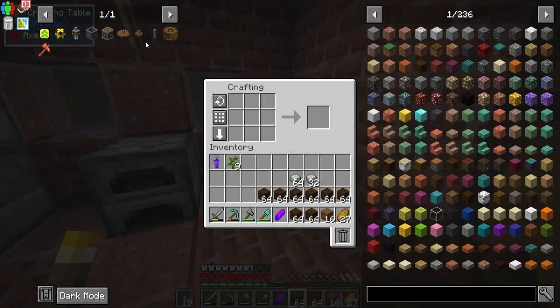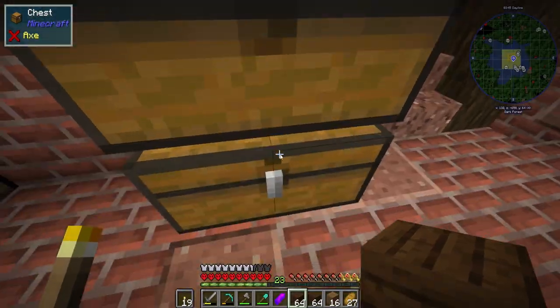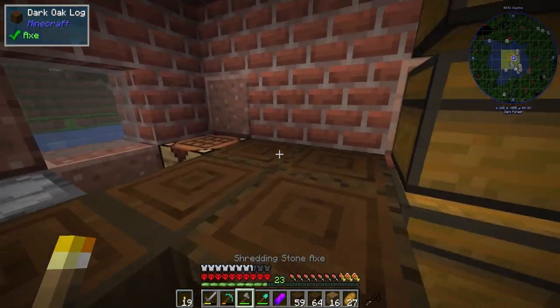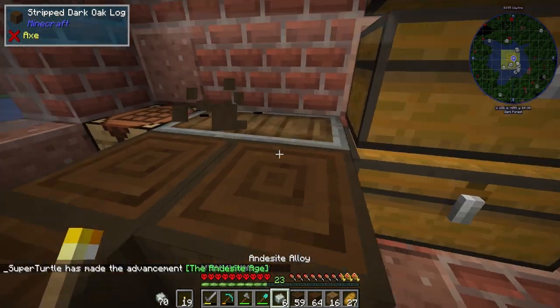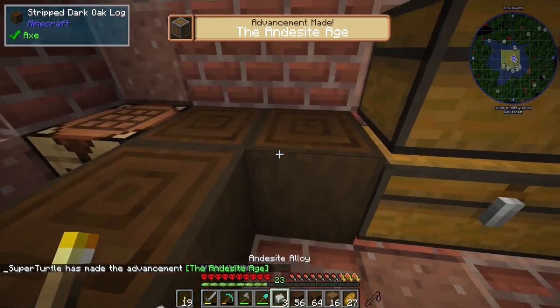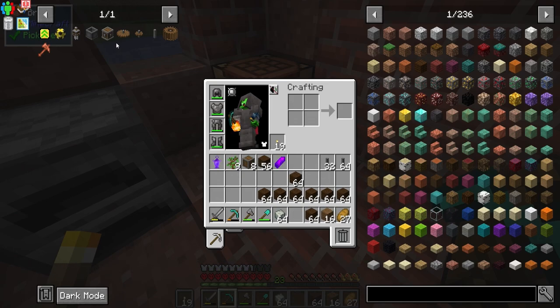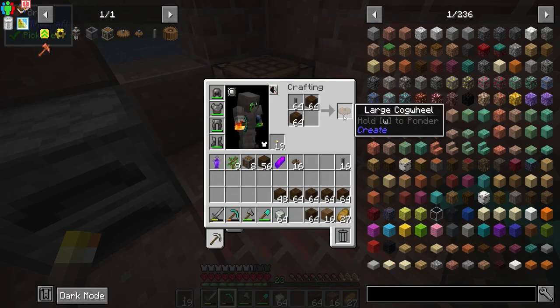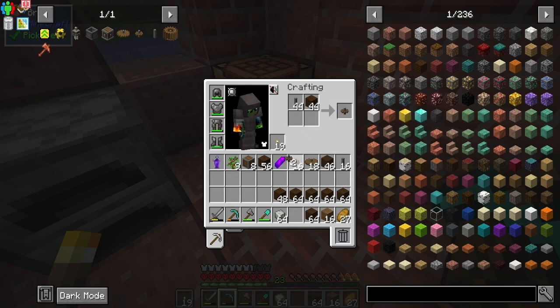Here's everything we kind of need to do. We're going to start off with some of the shafts — getting a stack and a half should be good for now. We're going to grab a couple of these, click them with these guys — there we go — to make those up. We'll need those later for the gearboxes. We're going to make some cogwheels; a total of 16 should be good. I made way more than 16 — I miscounted — so now we have 18 of both.